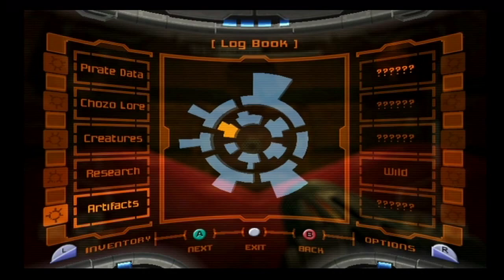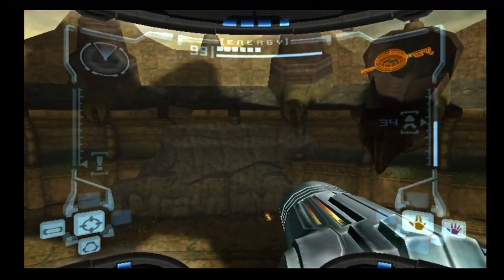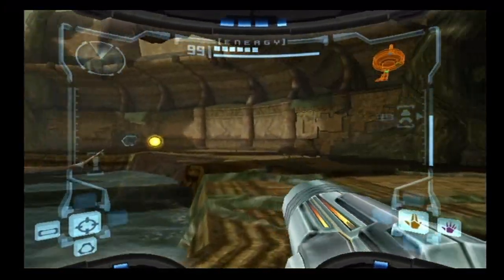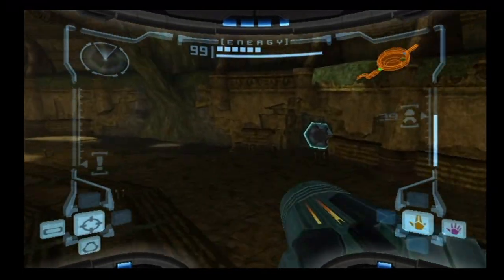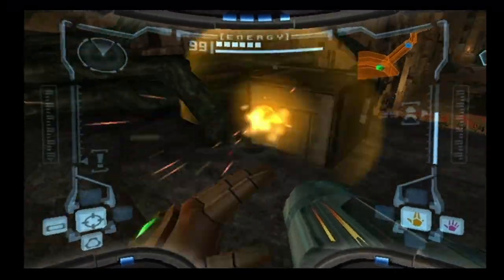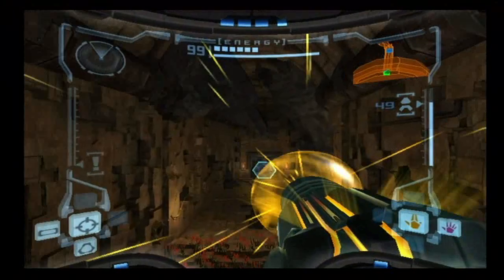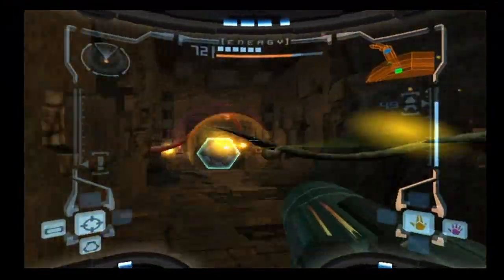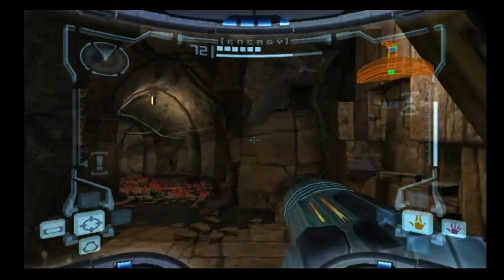There's a bunch of different artifacts that we have to grab — we need to find 11 scattered throughout the world, and the 12th will be at the Impact Crater. We're going to be on the lookout for those; most of them are kind of hidden and difficult to find. We need all 12 in order to progress to the final boss of the game, so it's a good idea to be on the lookout for them while you can.